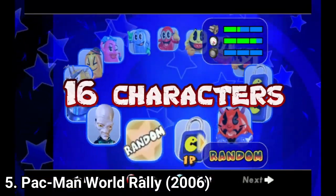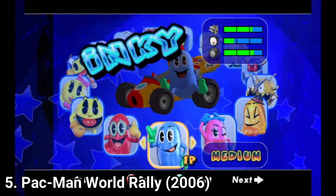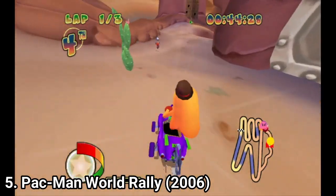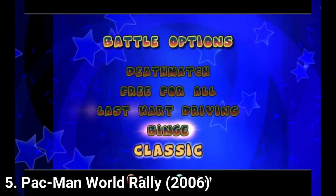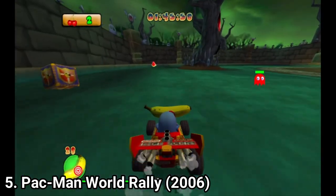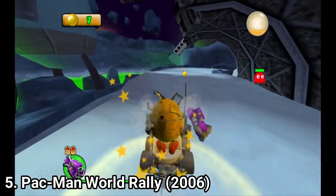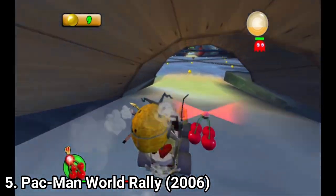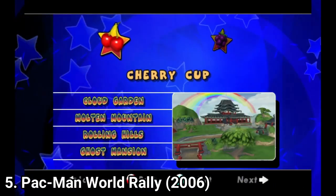The game has 16 different characters, and each character has different stats — speed, acceleration, and steering. There are also 15 tracks, though the PSP version has 16 tracks, one for each character. The game also has battle modes: some are obvious from the title, and for the binge and classic game modes, they are collect-a-thons — you collect fruits in binge, and dots in classic. There are 5 battle arenas, with the PSP having 6, plus a challenge mode with trials and letter hunts. All versions came out the same day, so it's interesting that the PSP got more content.